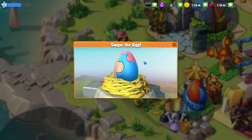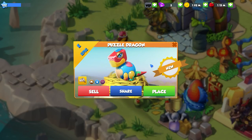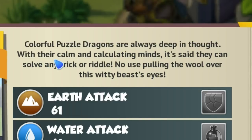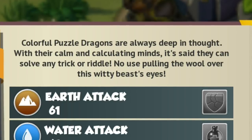This is the Puzzle Dragon, which we got from the latest Dragon's Delight event. I adore this dragon and the way that he looks — he just looks so ridiculous, I am in love. Colorful Puzzle Dragons are always deep in thought. With their calm and calculating minds, it's said they can solve any trick or riddle. No use pulling the wool over this witty beast's eyes.